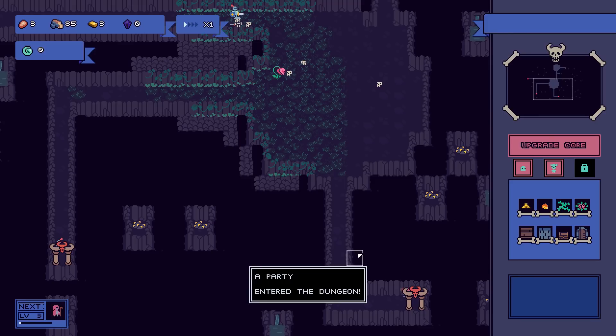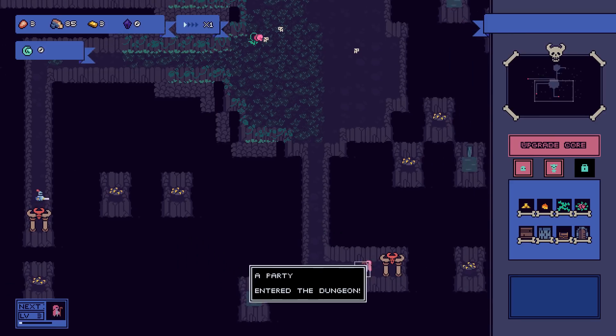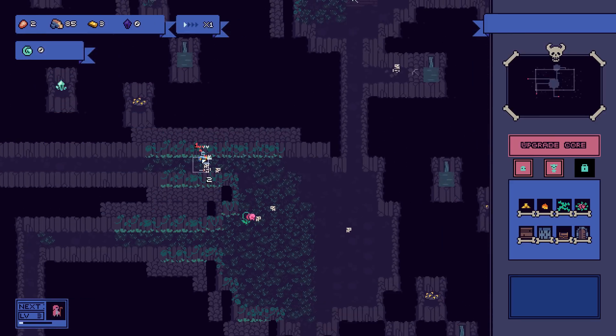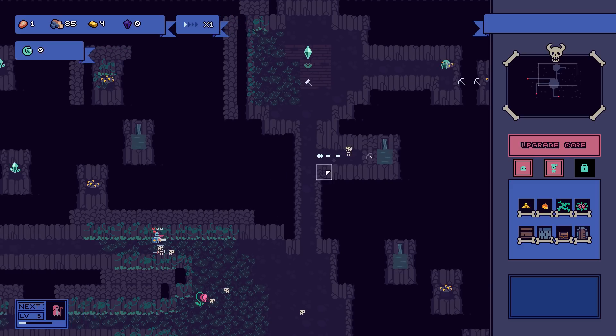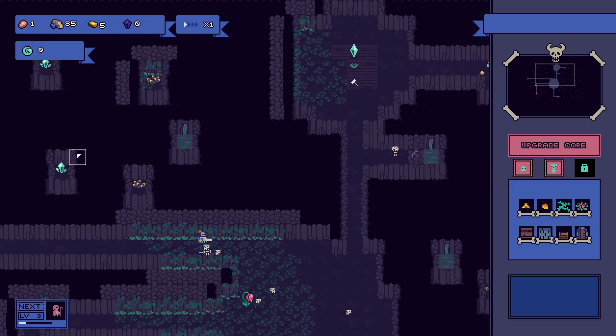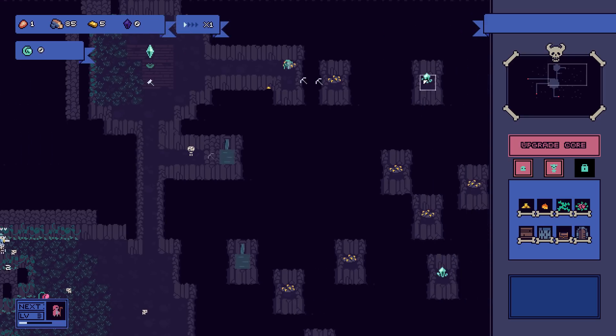We have a party entering the dungeon — a couple of guys, another knight, and one of these little adventurers. We've got to fight these guys off. Water's coming in — excellent. Let's flood this place. I also need to get these crystals over here — that'd be quite handy. We're flooding the place.